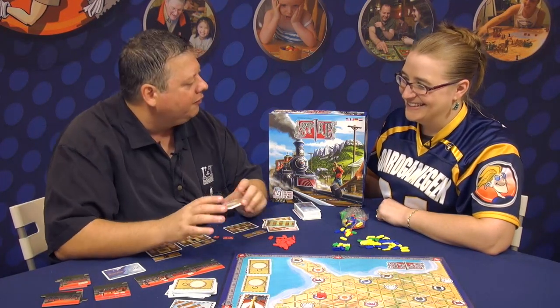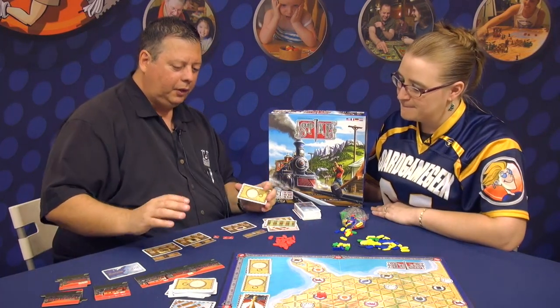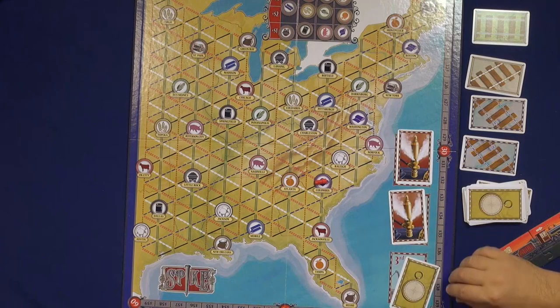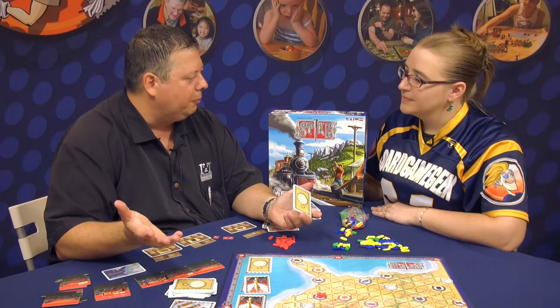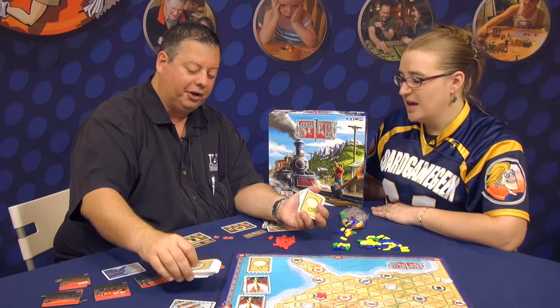I'm going to give you a quick overview of how to play this game. It's played in three rounds. Round one is shown by this card face up. Round two will have this card face up. In round three, all of these chime cards get put into the deck at the bottom, shuffled in, and whenever the last one comes out, it's the end of the game. It's a quick game overall — once you learn how to play it, you're playing it in an hour.